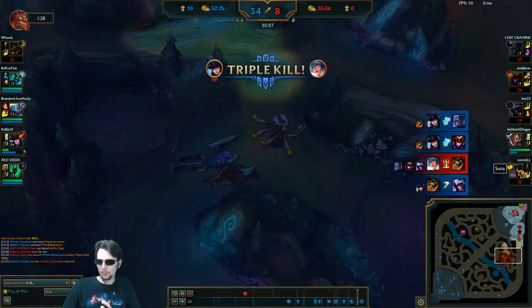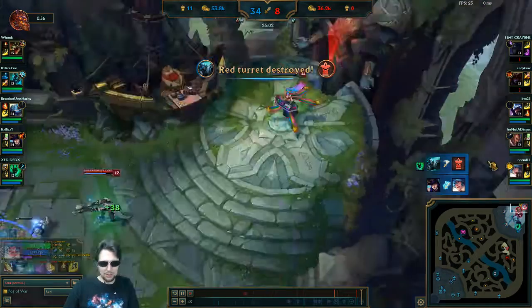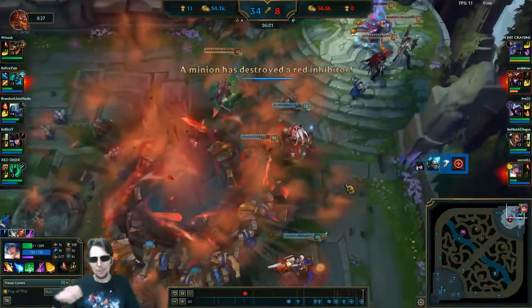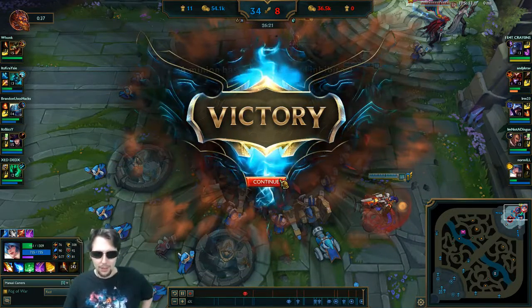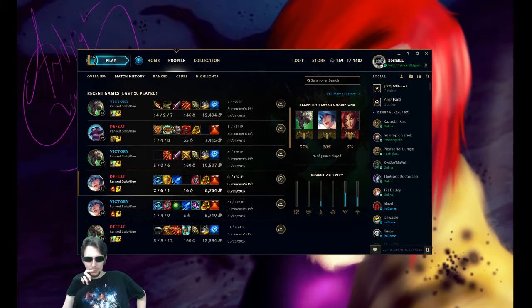Cait got us there - she's just so fed. I remember she lifestole through my ignite even. At that point it's just out of our control. But the reason it got out of our control is because of really sloppy, overly aggressive play. And that was actually really straightforward. I feel like that lesson was very short, but that's good - it's very clear what we're doing wrong. We're being overly aggressive at the very start of the game when we're trying to go for a poke.